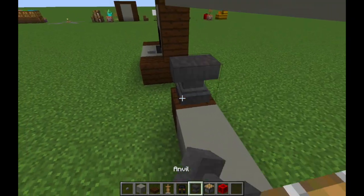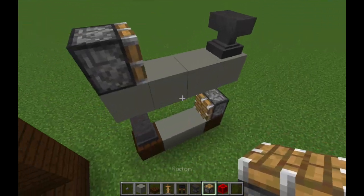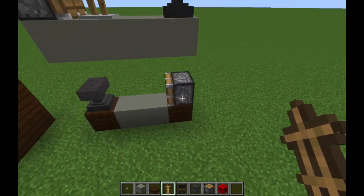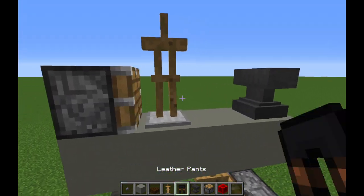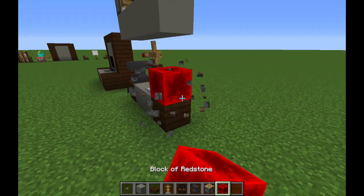Now place an anvil at each end and a piston on either end. Add one armor stand — make sure it's pretty straight on the side. The head doesn't matter, just the legs. Make sure the legs are straight and put those two on.